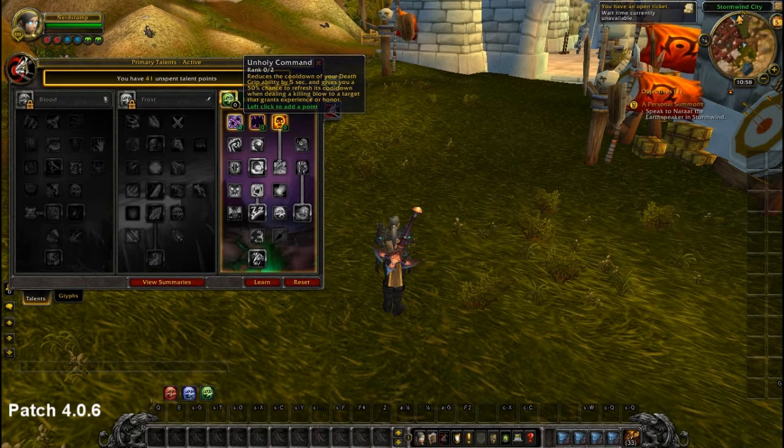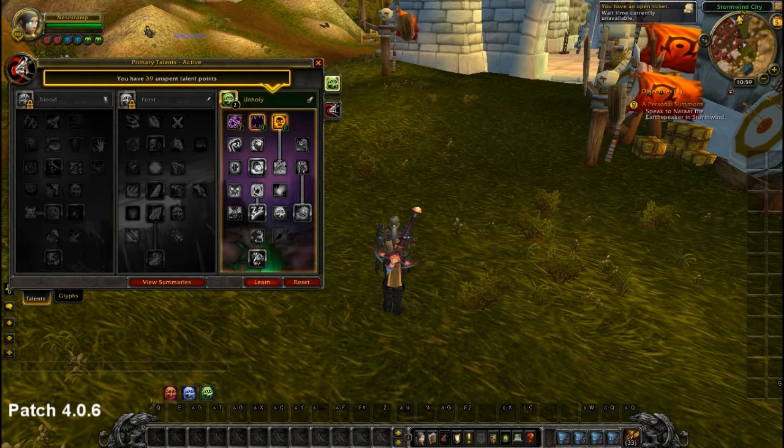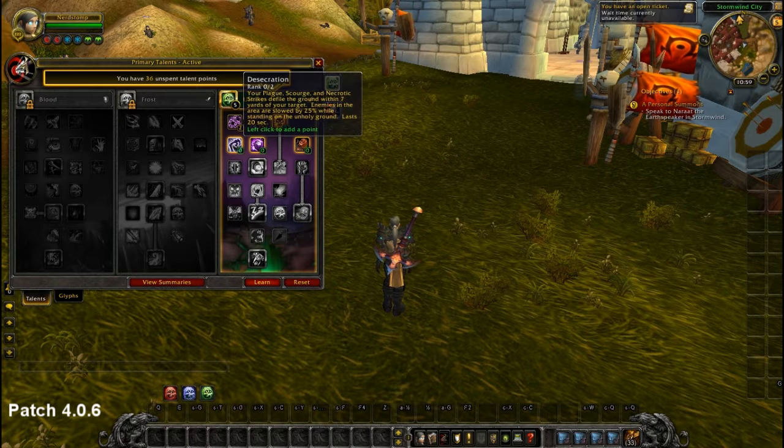Let's start with the Unholy Tree. We put two points in Unholy Commanders — nothing changed there. Epidemic increases the duration of your diseases, but Virulence no longer gives hit; instead it increases your diseases' damage by 10% per talent point. So we no longer spec into the disease duration, we just spec for 30% more damage on diseases. Desecration hasn't changed and we still want it, and now Necrotic Strike is affected by Desecration, so we definitely spec into it.